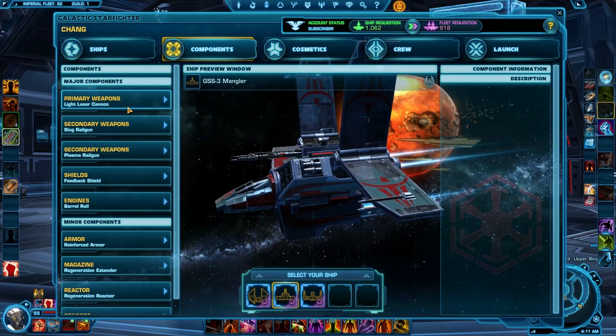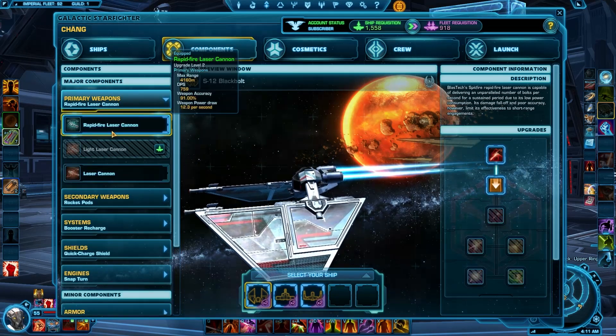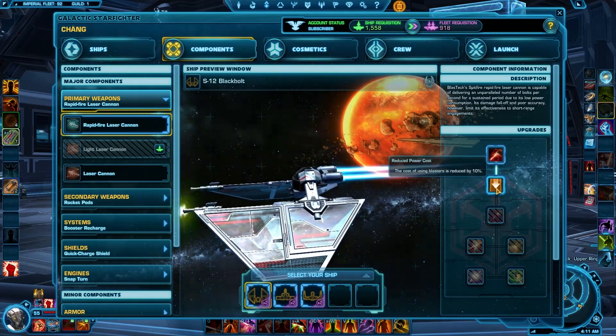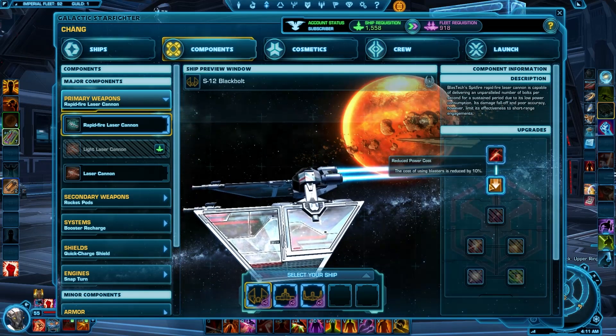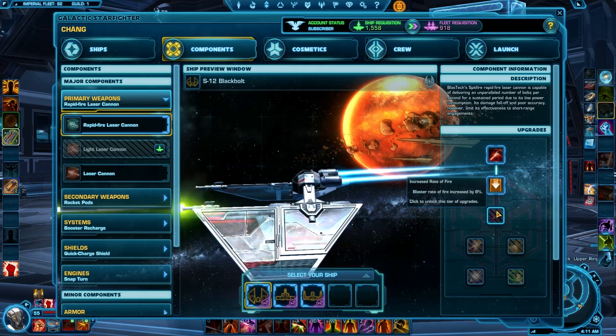Here are your components. On my scout I've currently got the rapid-fire laser cannons and I've upgraded them to be cheaper, which is really helping for doing more damage. I can't wait for the next upgrade tier.